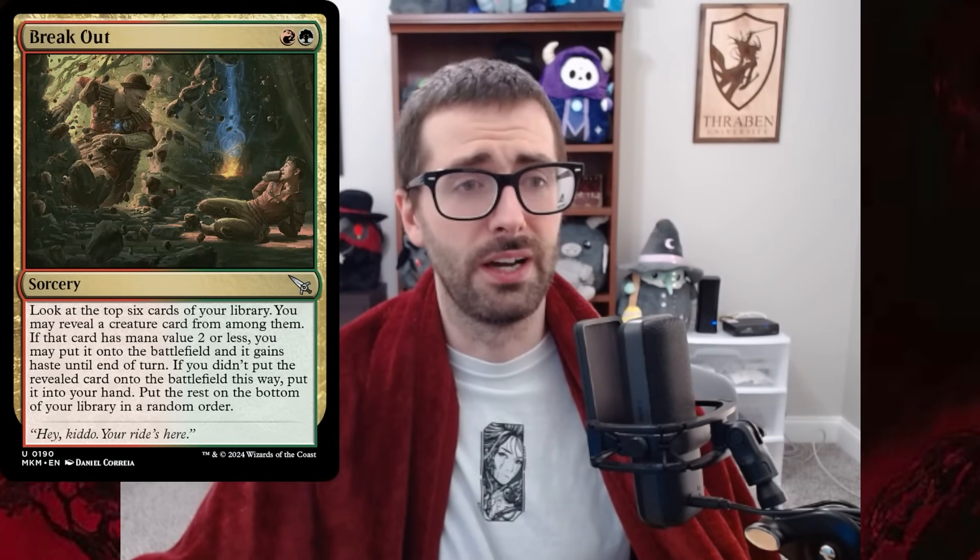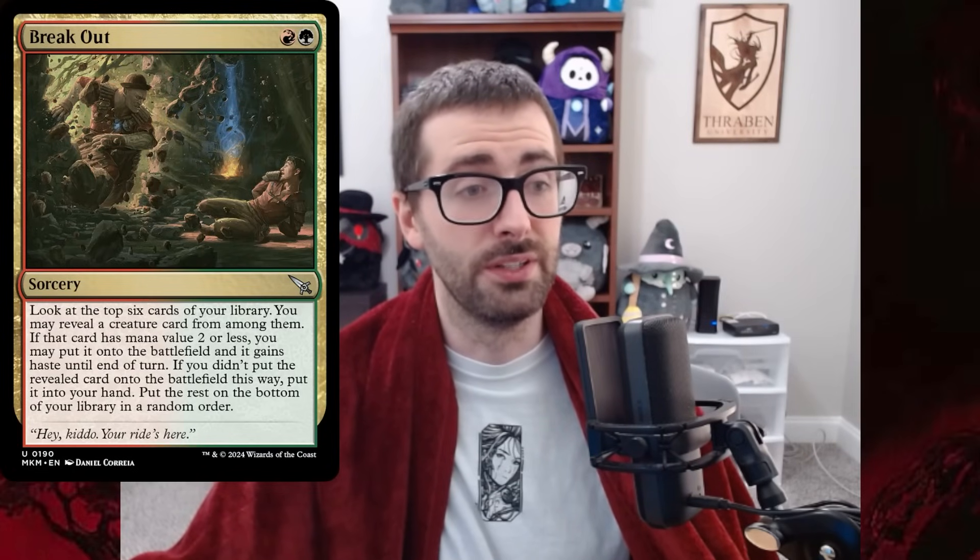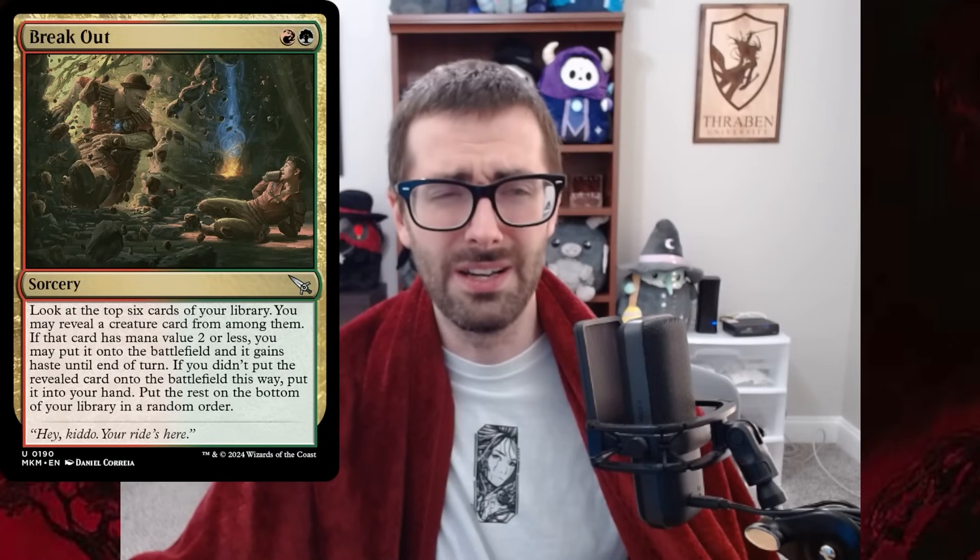Hello folks, Phil Gallagher aka ThrabenU here for another Legacy video. Today I wanted to revisit Breakout. In a video that you all seem to really enjoy, I tested this card, and it's honestly kind of cracked. You get to look at the top six cards of your library, reveal a creature card from among them. If it has mana value two or less, you put it onto the battlefield and it gets haste. If you didn't put it onto the battlefield this way, you put it into your hand. So this is a selection spell that grants haste at an honestly very aggressive cost. I was impressed by this card last time, and I want to tweak the deck I played last time to see how it feels.